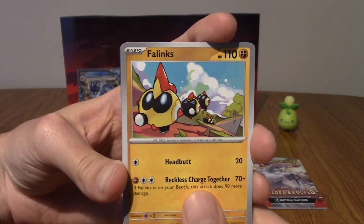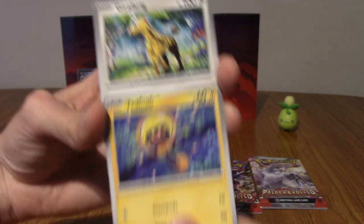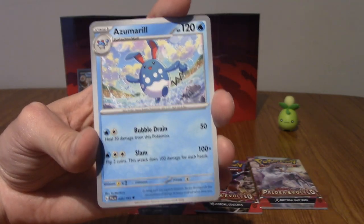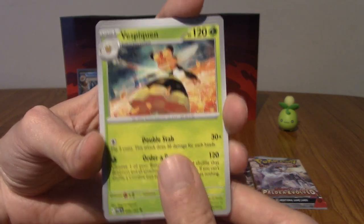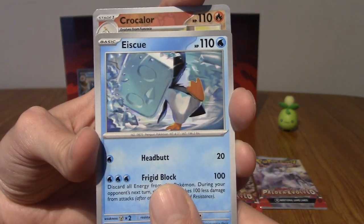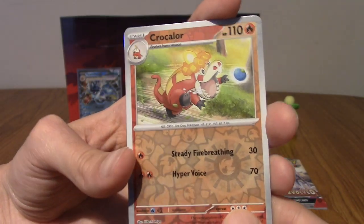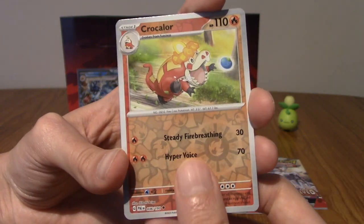I don't have that Phanpy — that's very cool, I do like Phanpy. We've got a Tadbulb, very cute. I'd like a Bellibolt maybe. Hey, Girafarig — shout out Tim, you're probably watching this. We've got a Great Ball, an Azumarill, Vespiquen looking pretty cool, an Eiscue with a Blockhead form. Our first reverse is a Croagunk, which I don't think I have. So there you go — this is definitely worth it already because I'm filling out my set.